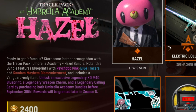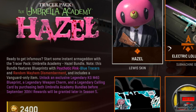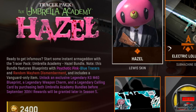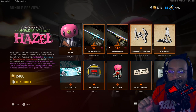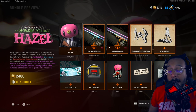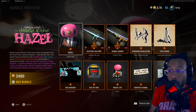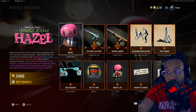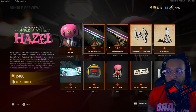It says 'Ready to get famous — start some instant armageddon with the Tracer Pack: Umbrella Academy Hazel bundle.' Note this bundle features blueprints with psychotic pink and blue tracers, random mayhem dismemberment, and includes a Vanguard-only item. You can unlock an exclusive legendary KGM 40 blueprint, a legendary weapon charm, and a legendary calling card by purchasing both Umbrella Academy bundles before September 30th — rewards will be granted later in Season 5.